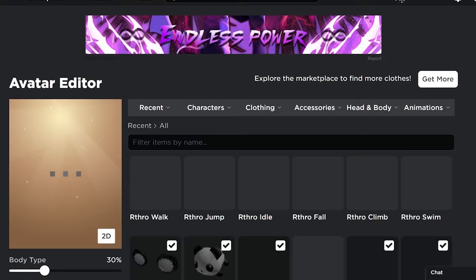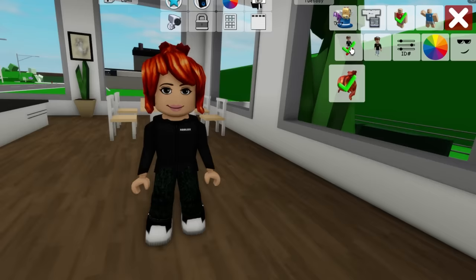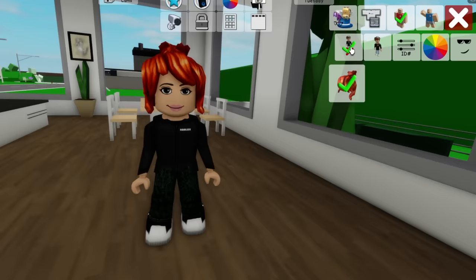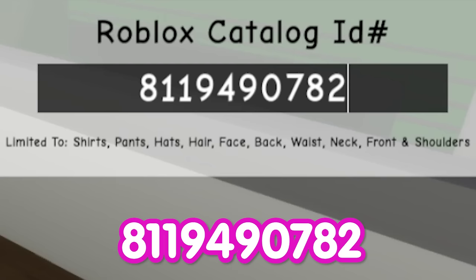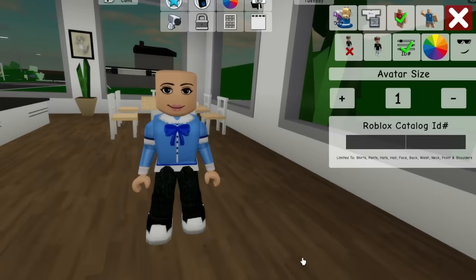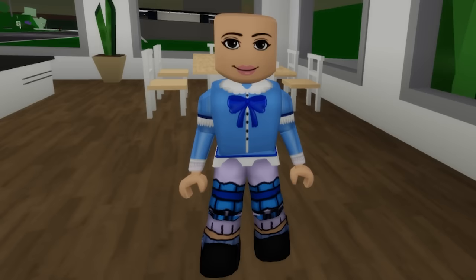First we need to go to Roblox to adjust our avatar. Let's go here to change our avatar into the girl, and then change her legs into these ones. After this we can go back to Brookhaven and add the girl's hair. Then let's open the ID section and introduce our first ID code: 8119490782, and we have a nice Poppy Playtime blue shirt. With code 7799636956 we get Poppy's dress.